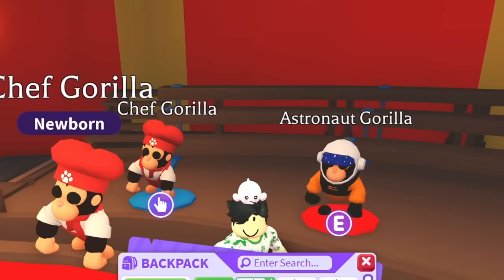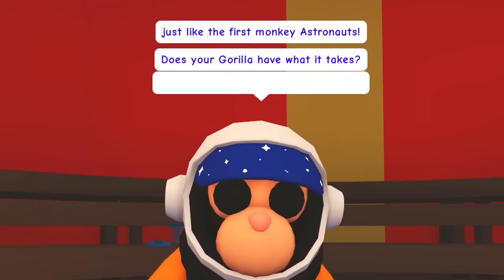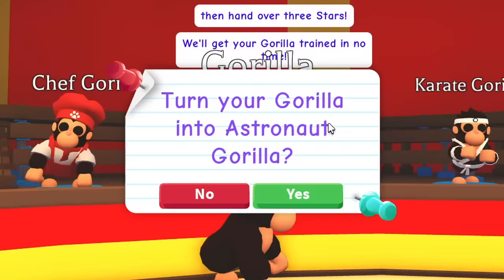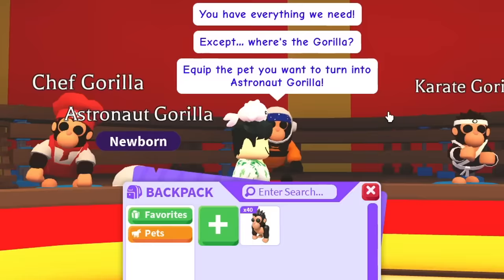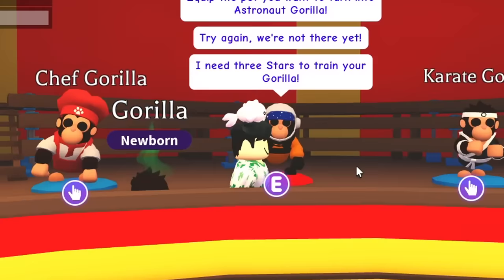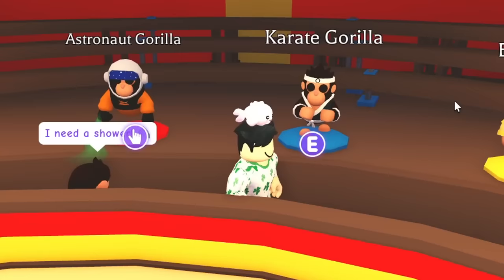Let's move on to the Astronaut Gorilla. The NPC says: 'Open up the boxes to claim your gear, then hand over three stars — we'll get your gorilla trained in no time.' We got one Astronaut Gorilla — let's go! Can we get a second one? Yes! Can we get a third? No — we can only get two. Wait, that's a legendary — ultra rare legendary, not bad!